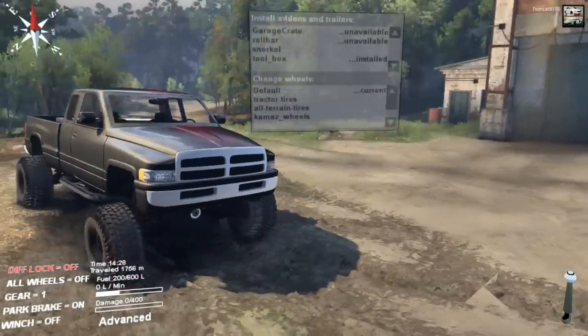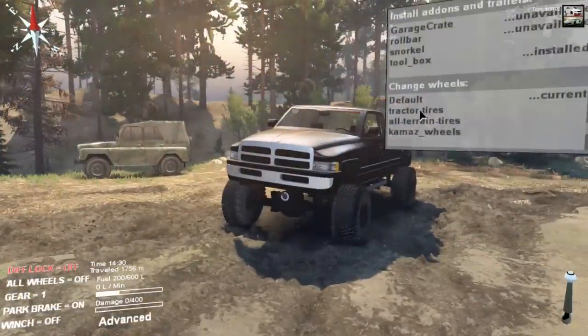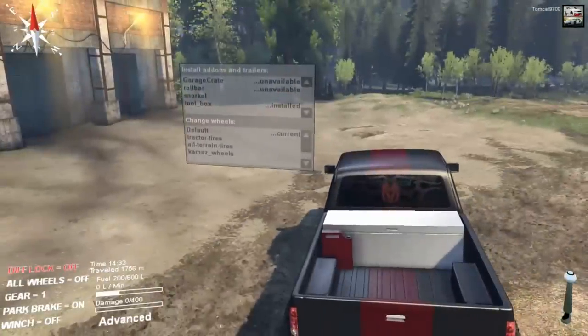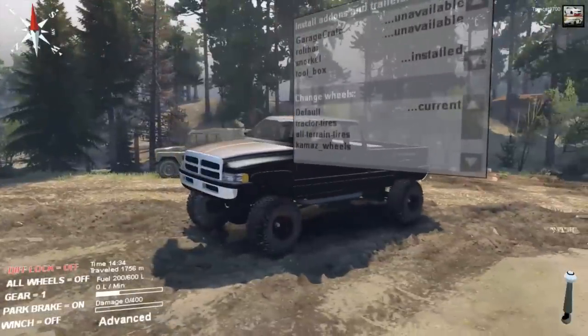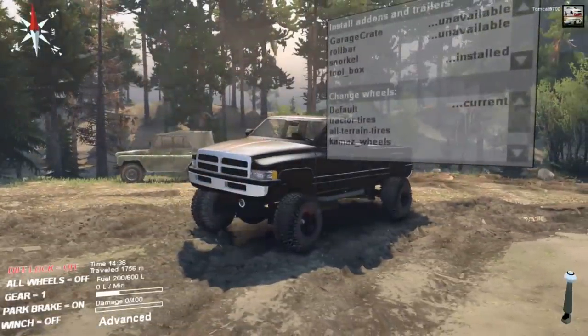It's got a lot of stuff done to it, obviously. You have a little bit of options as far as what you can change. You can change the wheels and tires. You have a couple of functional items, like the toolbox, which I have in the back now, which has also got a fuel tank - or well, a little bit of an extended fuel tank. Really a gas can, I should say.